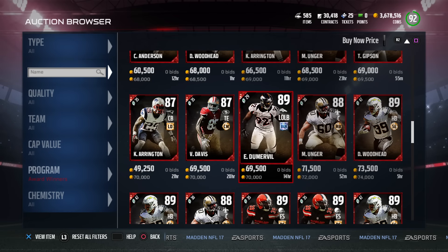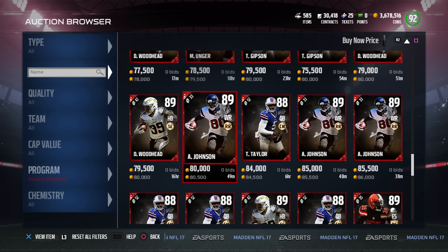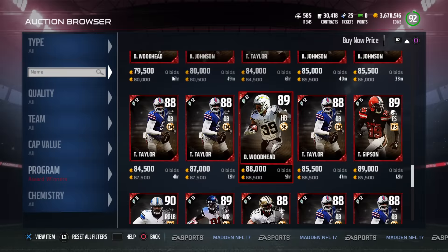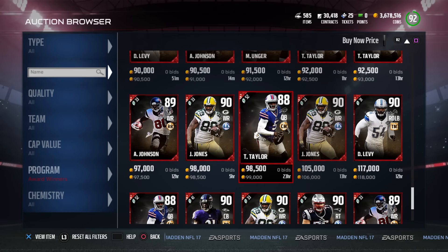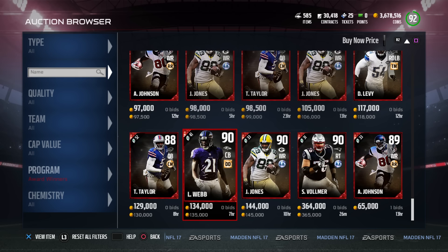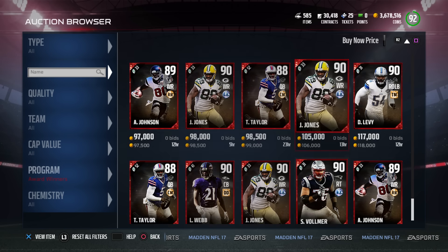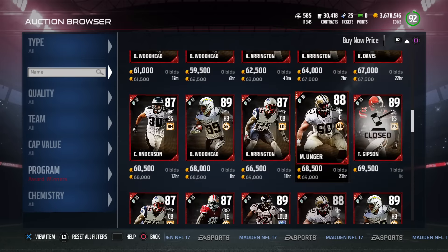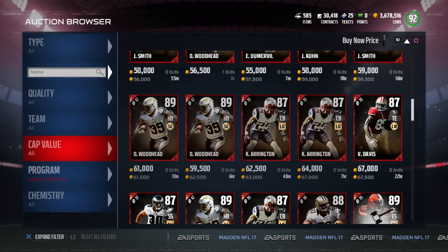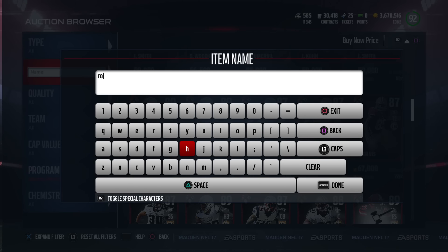Max Unger. Gibson. Vernon Davis — that kind of hurts with that new one recently out. Andre Johnson. Tyrod Taylor. What else we've got here? DeAndre Levy — that's a newer one. Jacobi Jones. Darius Webb. Sebastian Vollmer is the big one. And another one that was not on it, which I pulled the first time — I believe it's Ron Parker. I thought Ron Parker was an award winner. Maybe not.